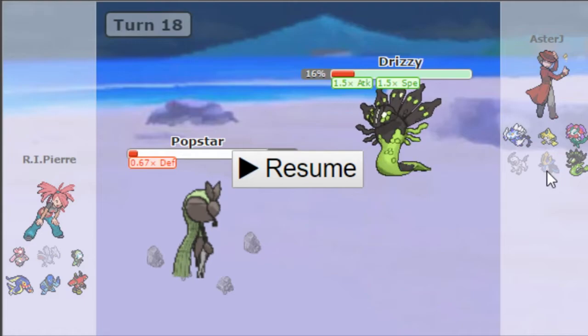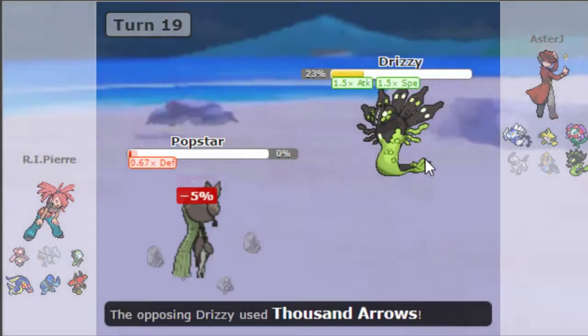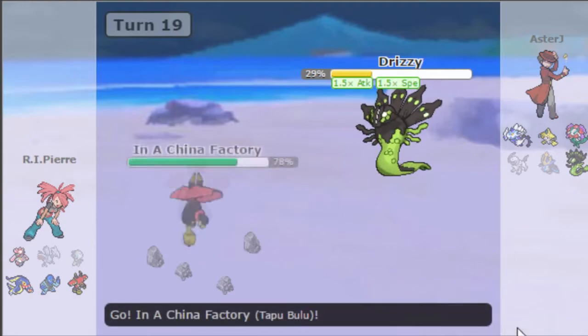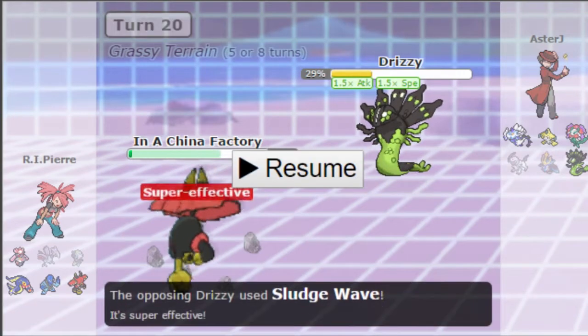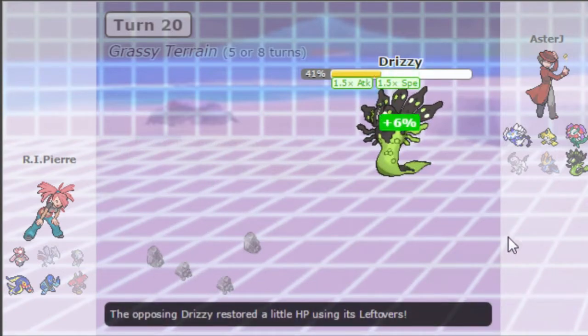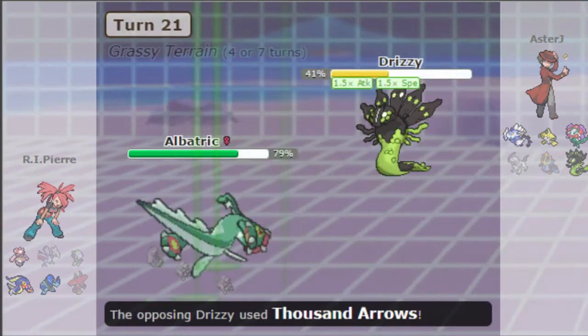Shuca Berry on my Eelektross would have been really nice here. I go for Hidden Power Ice and do 84% — if I was holding Specs or a Life Orb it would have taken him out, but then I wouldn't have survived taking out his Empoleon. Zygarde is now at plus-one Attack and plus-one Speed, faster than Bulu. I expected Thousand Arrows not to take out Bulu because of its defenses, but I made a miscalculation.